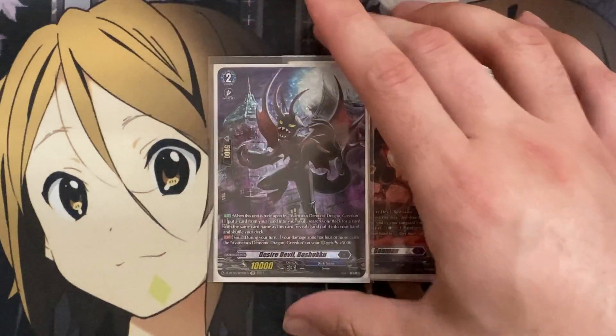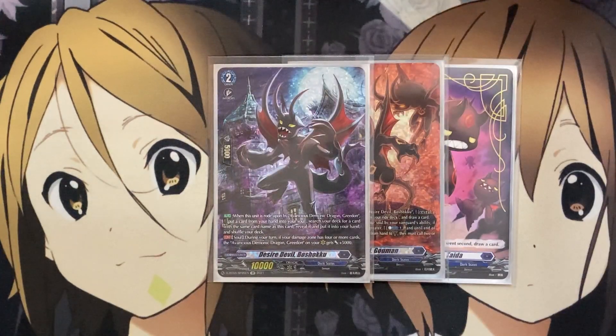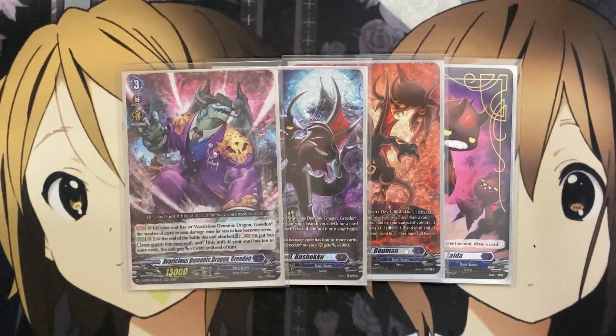Our grade 2 being Desire Devil Bishoku. When rode upon by Demonic Dragon Greedon, put a card from your hand to your soul, search your deck for up to a card with the same name as this card, reveal it, put it into your hand, and shuffle your deck. And from your soul during your turn, if your damage zone has 4 or more cards, your Greedon Vanguard gets plus 5,000 — just free added pressure.